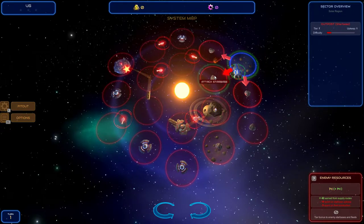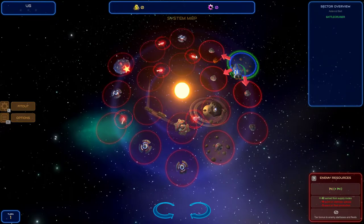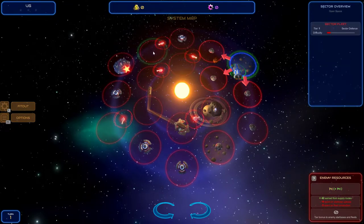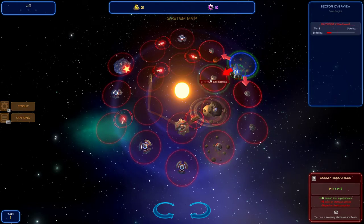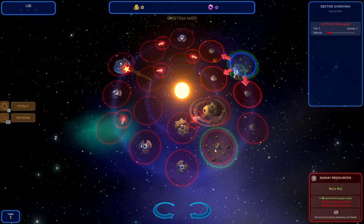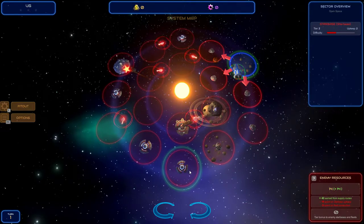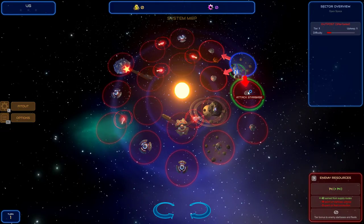That's a star base. These are fleets — enemy fleets. I'm not sure. I think that we should attack a star base. So maybe go this way around. We'll go. Let's attack this one first then.